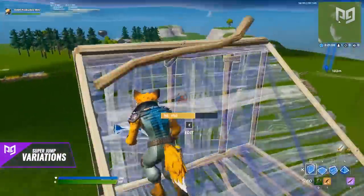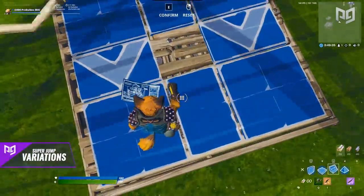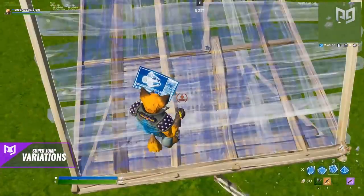You don't necessarily need to edit the ramp left — editing it backwards also works. And if you're starting from the right side of your floor piece, you'd simply edit the stairs in that direction instead.